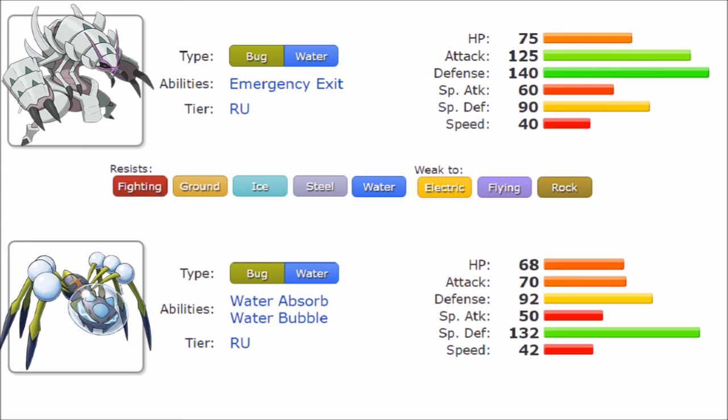Water Bubble gives a 100% boost to Water-type attacks before STAB, making moves like Liquidation incredibly powerful — even stronger than Golisopod's Liquidation despite Golisopod having 55 more base Attack. Golisopod's overall damage output is still higher overall, but Araquanid's ability to spam Water moves ferociously makes it a dangerous offensive attacker, and the burn immunity is an added bonus.